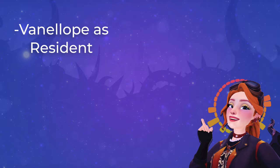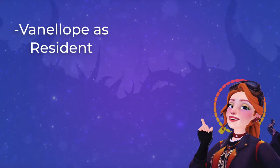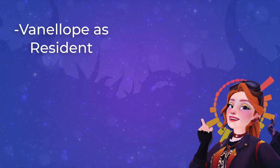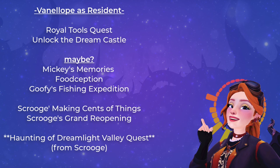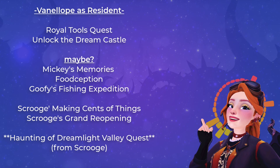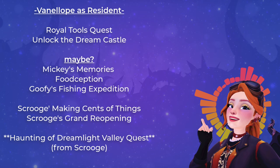In order to unlock multiplayer, you will need Vanellope as a resident in your valley. You definitely need to do the Royal Tools and the Dream Castle quests. You should also do Mickey's Memories, Foodception, and Goofy's Fishing Expedition. You'll need to do Scrooge McDuck's quests — making sure his store is open — so you'll need to do Scrooge McDuck's Grand Reopening.